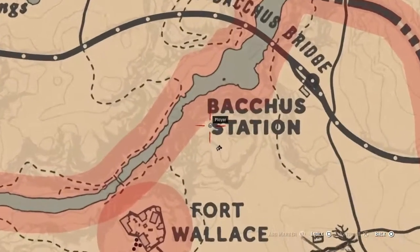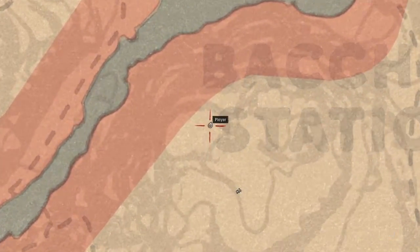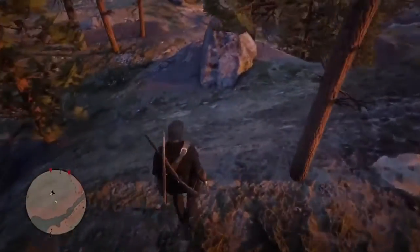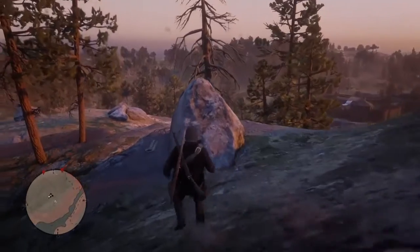For this one we're gonna go south of where we were just at, at the bucket station location, and we're gonna go right next to the letter S. The dinosaur bone is gonna be right next to this rock right here.